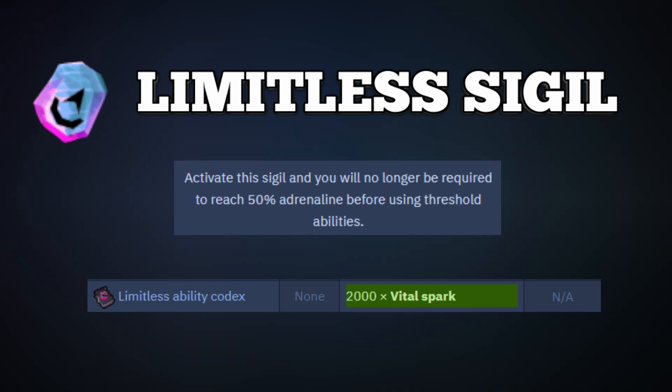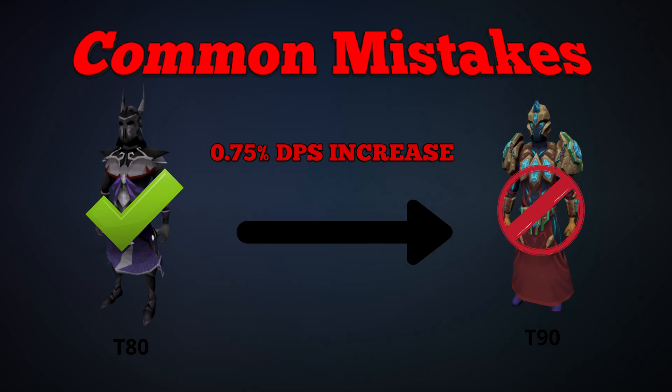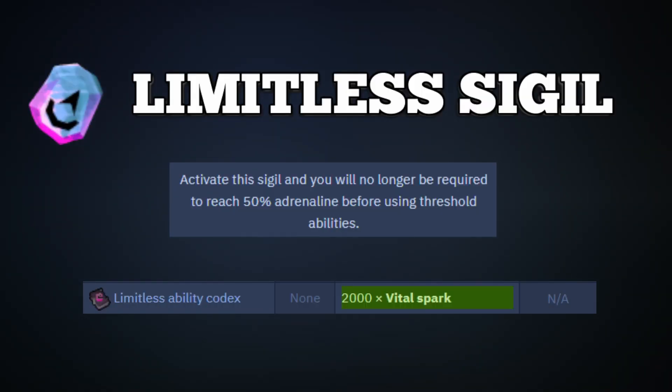This ability is super good and will increase your DPS almost everywhere, as you can constantly use it with no charge once unlocked. It's great for bosses like Solak, Telos, and Araxxor that require big damage checks, as well as Ambassador and basically anywhere you go. Now, a big misconception people have is to upgrade their armor very fast — like going from Virtus to Tectonic. The truth is going from tier 80 to tier 90 armor is only a 0.75% DPS increase. With how expensive Tectonic is and seeing how it degrades to dust, this is such a miniscule DPS increase that I don't recommend upgrading to tier 90 power armor until you have a lot of the items I talk about today. If you don't have a Limitless Sigil and are looking to increase your DPS, it will cost around 280 to 300 mil, but once unlocked you have it forever — a really solid choice compared to buying Tectonic.